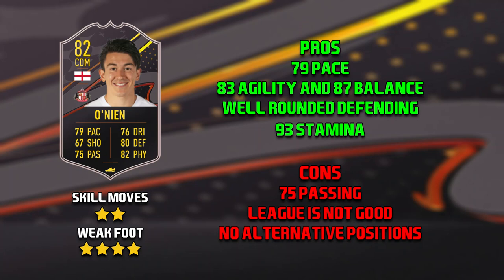Moving on to the cons of this Oneon card — his passing. 75 passing for a card you'll probably get in the first week is still far too low. Then his league — he's playing for Sunderland so he's in the Championship. He is English so you can link him that way, but he doesn't have any alternative positions, so to get him on any form of chem you have to play him in a formation with a CDM.